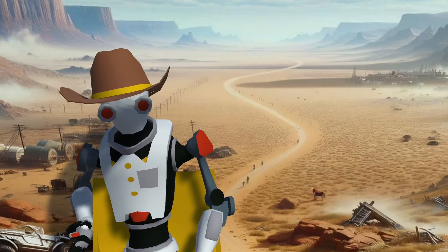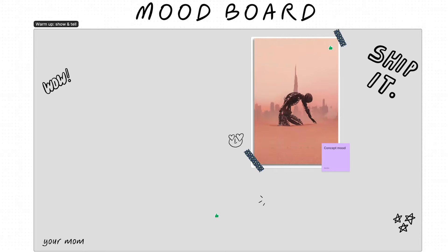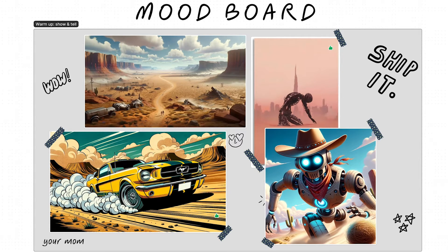I told you about the poster — let's put that on our mood board. We've also got a yellow Mustang, a desert, and a robot protagonist. And there is something else: a scene from a movie that stuck in my mind since I was a kid.